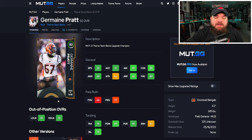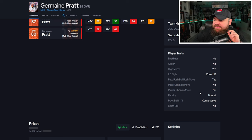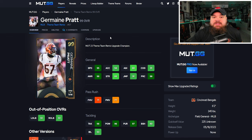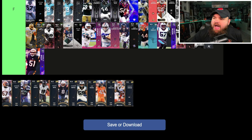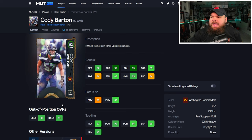Next is Jermaine Pratt — showing max ratings, can be up to 97 speed, 98 play rec which is amazing, and 96 zone but only 80 man. For traits, play ball in air conservative which we don't like, and no big hitter. Gets the same abilities as Vander Esch. I think very similarly of those two cards — both going B tier.